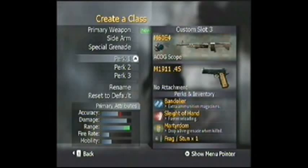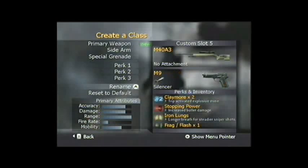Now we move on to the sniper class. This is pretty basic — you've got Claymores in case you want to camp, Stopping Power for that one-shot one-kill, and Iron Lungs for longer sniper shots. Deep Impact is also good for that. I use Iron Lungs because I get better accuracy when I'm holding my breath, but for those of you who can shoot without holding your breath, that works sometimes too.